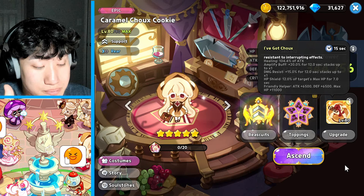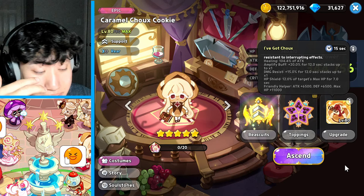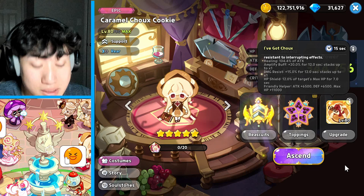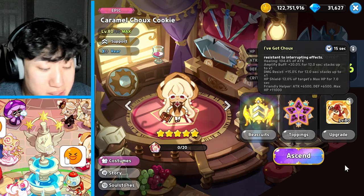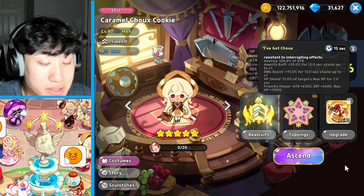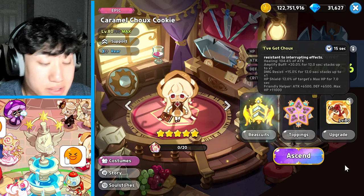As someone in chat mentioned, maybe she's a cookie you can use for early game - before you get Snapdragon, before you get Parfait, before you get some of those cookies being used right now. But besides that, why would you pull and waste your crystals? Maybe pull once or twice just to get her, but stay away. That's the clear message as of right now.